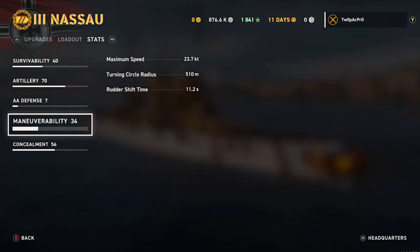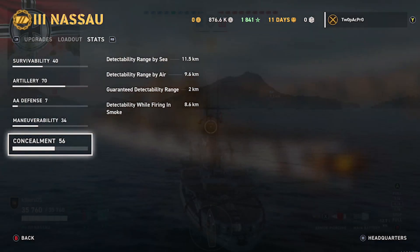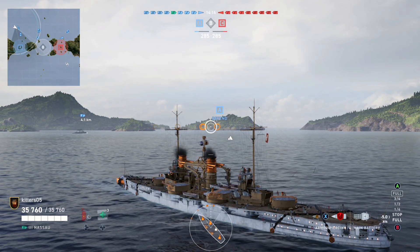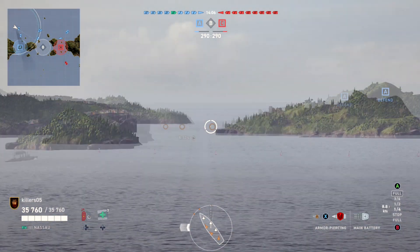AA we're not really going to see the benefit of yet as there are no carriers, but they do shoot down spotters. Maneuverability-wise, I've only played the ship with the 50% extra propulsion upgrade, so I can't tell you what it's like without it. Playing with that upgrade it's surprisingly nimble — it feels quite agile for a battleship. Concealment is obviously poor on a big ship; you get spotted constantly. You can see the difference the 50% upgrade makes to your speed.